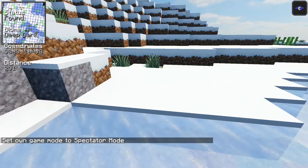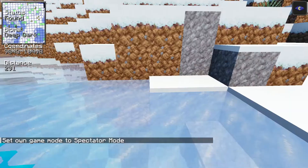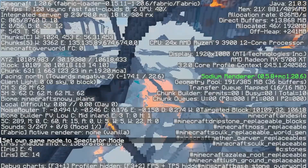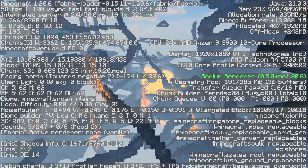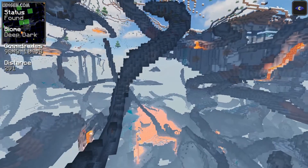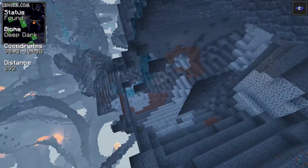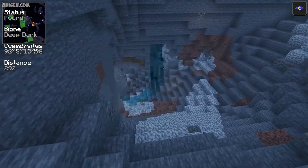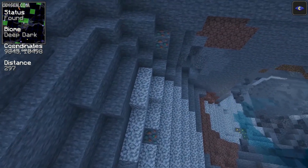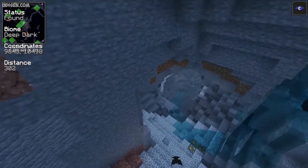They spawn usually after you find the slime chunk. Simply dig down below level 40. I'm already on level 15 — we're already in the right place. But remember, slimes prefer free space, at least two by two blocks. Here it is a bad place, but we can build a farm for slimes here.